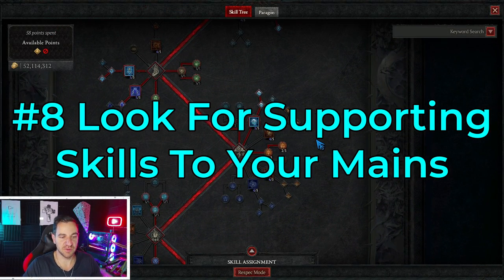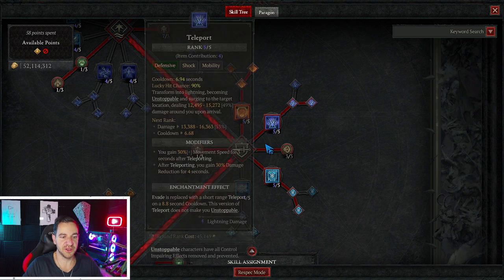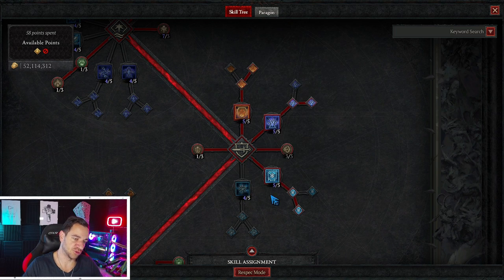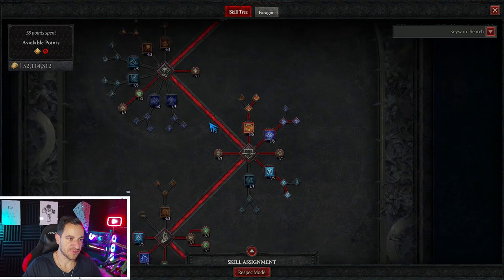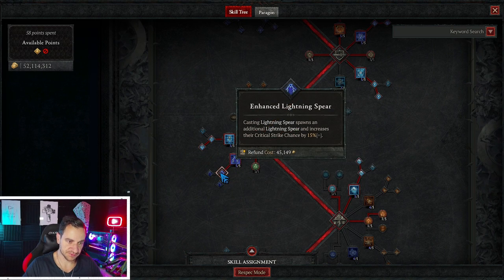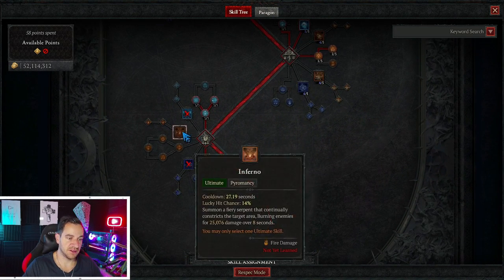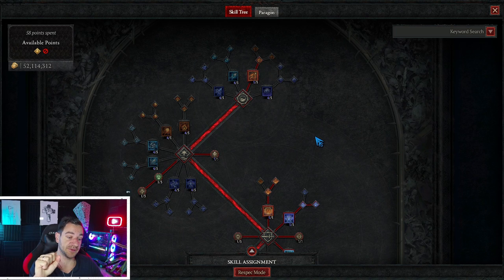For defensive and supporting skills, with the sorcerer it's fairly simple — you pretty much always have barriers, teleport, ice armor, and flame shield on all builds. Frost Nova is rarely used. These keep the sorcerer alive since otherwise it dies pretty fast. Beyond those staples, there are supporting options like ice blades for cooldown reduction, or lightning spear which spawns additional spears and increases their crit chance by 15%. Sadly, ultimates still mostly suck except for the unstable current in lightning builds.